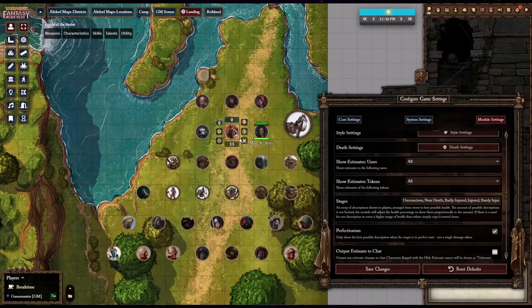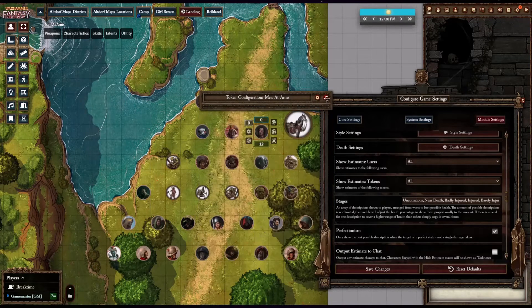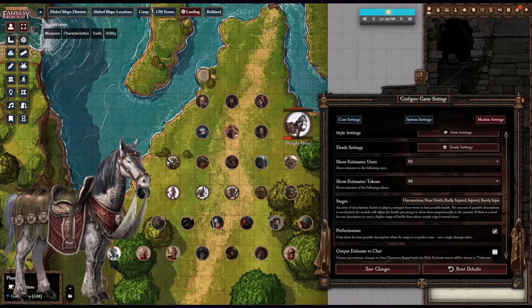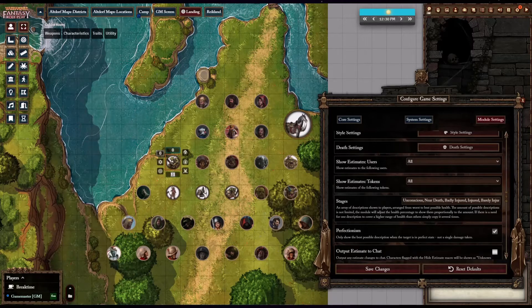If you value having a gritty realism element to your games where players are careful of their character's mortality, then the Health Estimate module has a powerful merit compared to the traditional Foundry health bar. You enhance the quality of your game by introducing inaccuracy to your character's health. Although counterintuitive, greater accuracy is not always better because it makes combat predictable and stale.